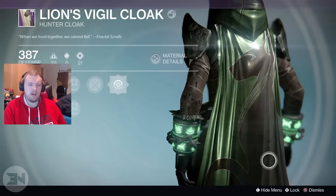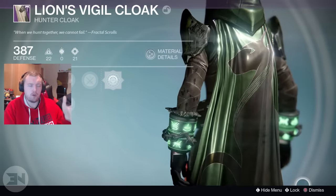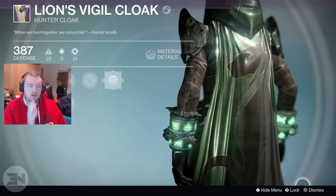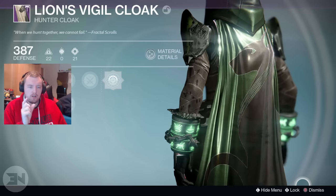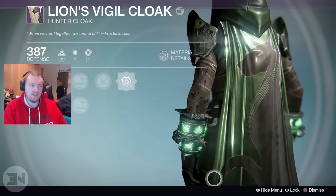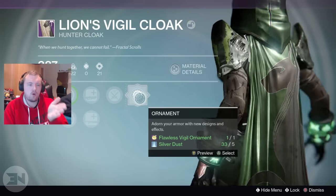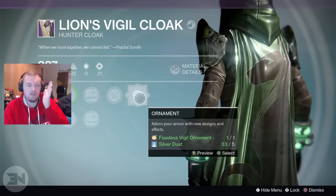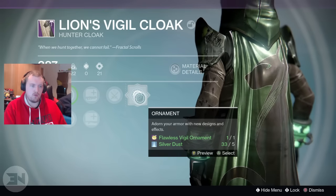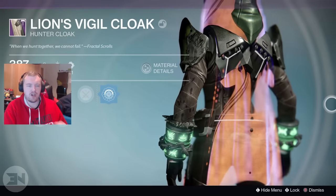As you can see right here, it looks kind of badass. I like it this way better than the actual ornament version, but I'm going to use my Flawless Vigil ornament on this cloak so you guys can see it happening. You just go over here — it takes one Flawless Vigil ornament and five silver dust. Let's do it. Boom! Look at it, shining and glowing and hologrammy!